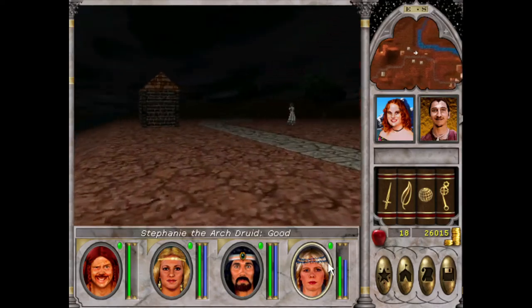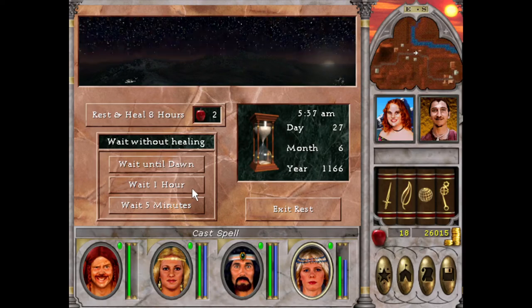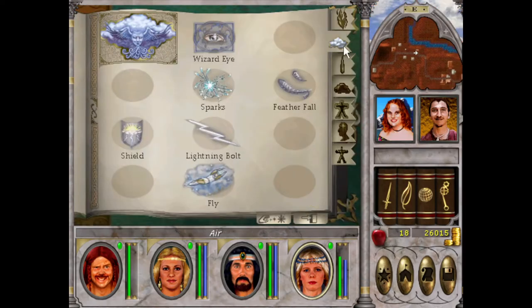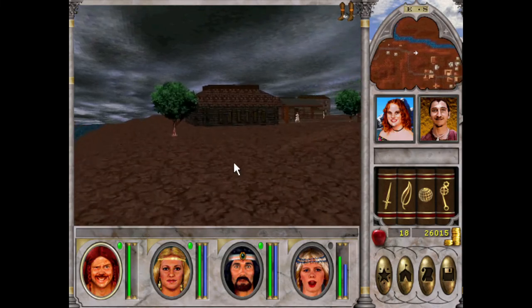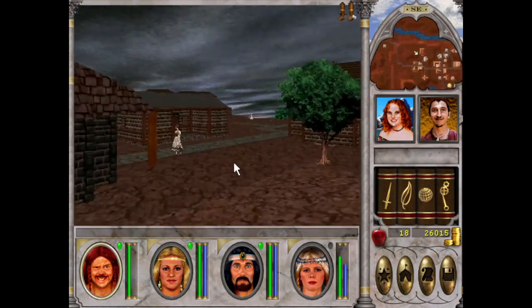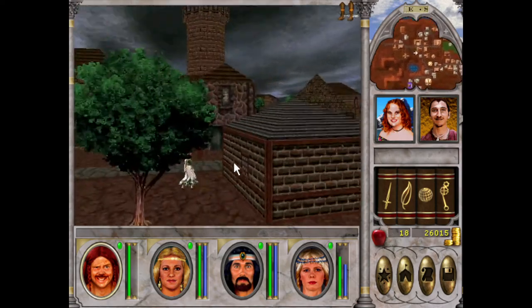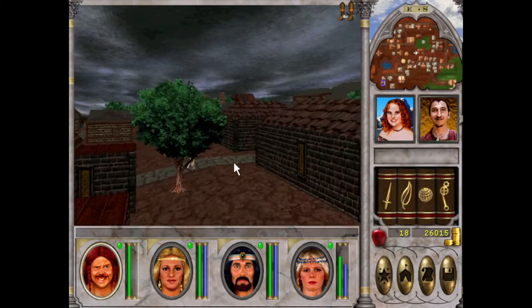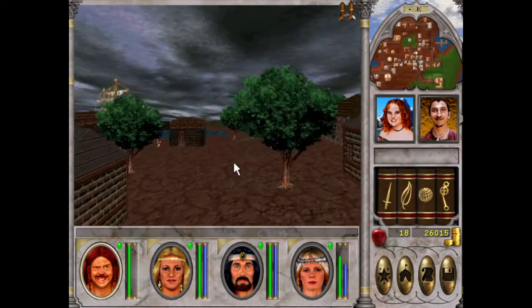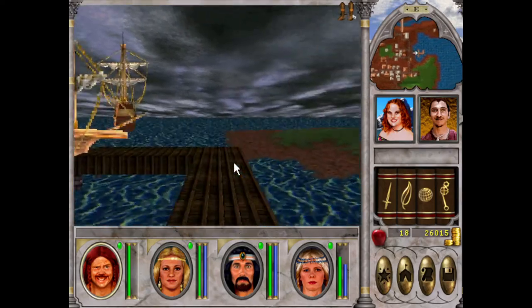Master Meditation — missed! So we shall rest until the dawn, fly over to the ship, and hopefully be able to go to the Mist today. Then we'll get Master Meditation and we'll be absolutely set.